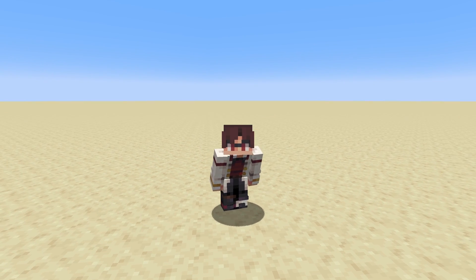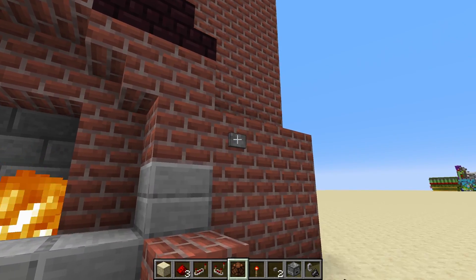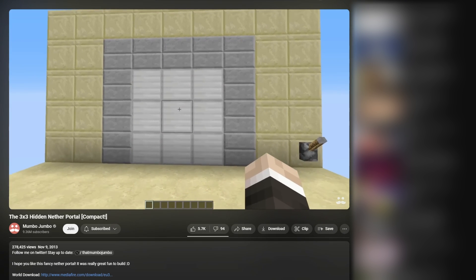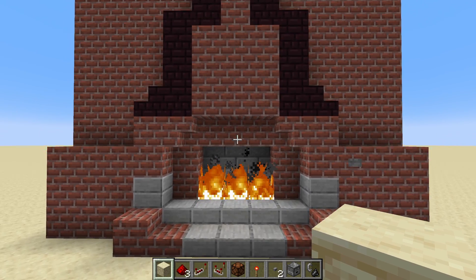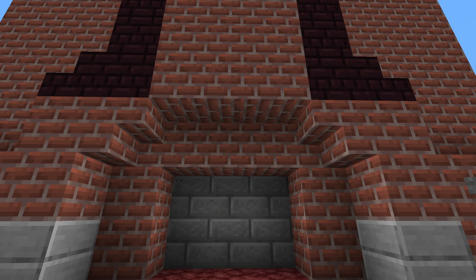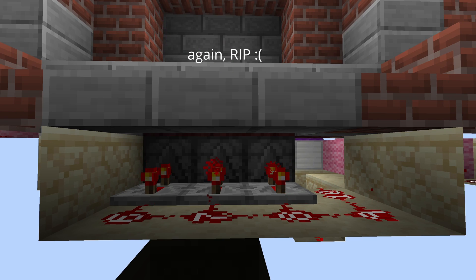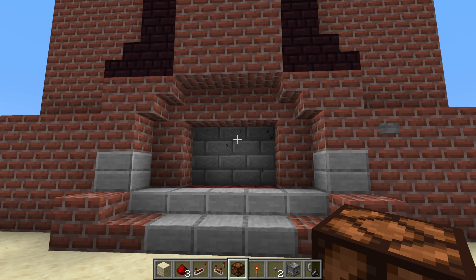Which brings us to the final idea on our list, which is to extend another redstoner's design. Allow me to introduce you to my nether portal hidden inside a fireplace. Believe it or not, this was one of the first redstone builds I ever made, and 90% of it wasn't mine. This is, in fact, Mumbo Jumbo's 3x3 hidden nether portal from 2013. Is that 10 years ago? God, I'm old. Anyways, you could see that the bulk of the circuitry was well beyond my skill level at the time. But it did inspire me to add to it. So I added a T flip-flop, a few pistons to take care of the top bit, some pistons to extinguish the fire, and some dispensers to relight the fireplace after the portal closes. And as you can see, the end result is pretty dang cool, and overall much more complex than I was able to create on my own at the time.